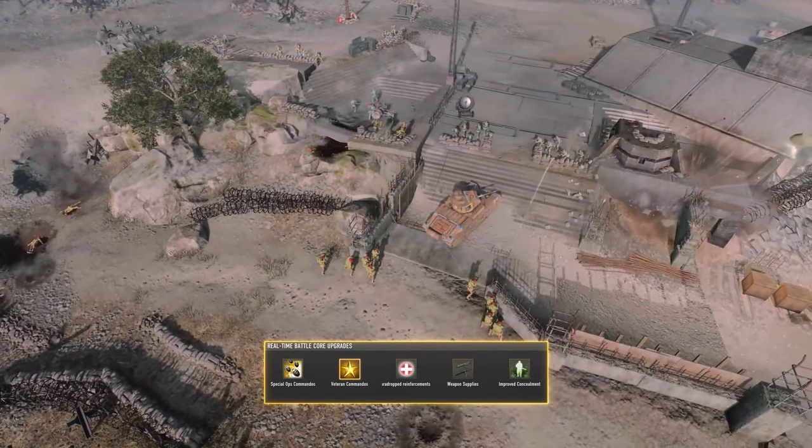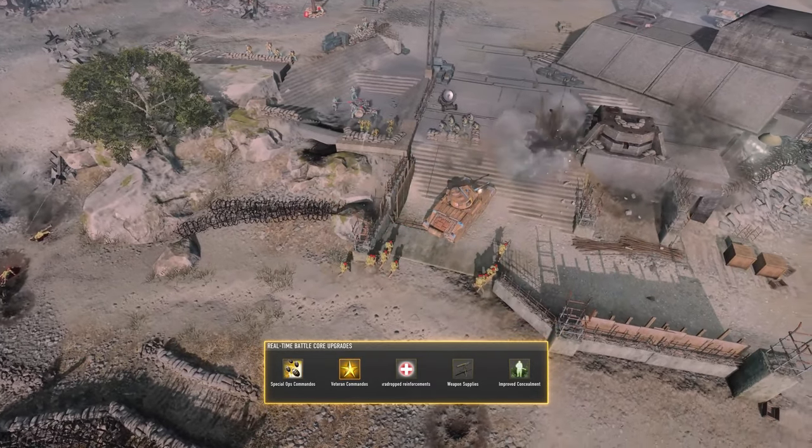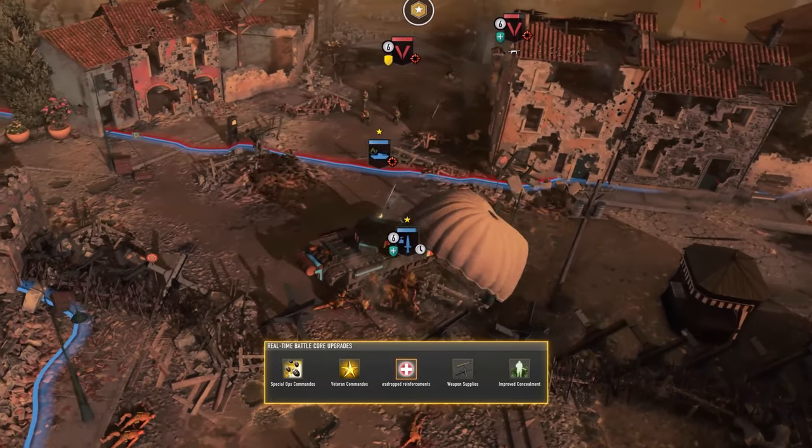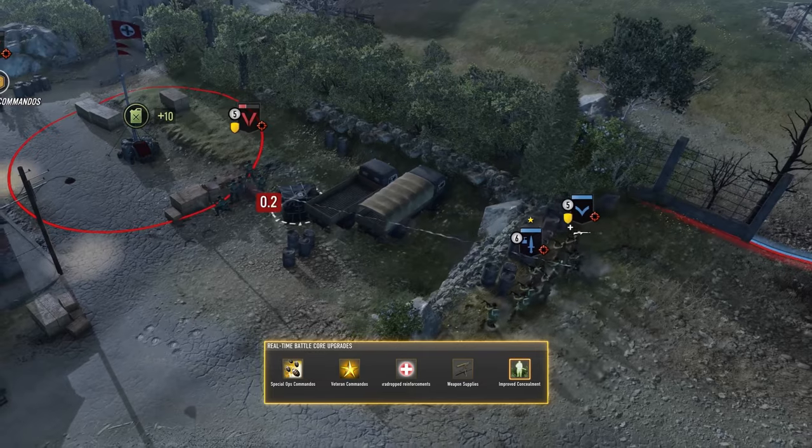Better training before they hit the field, air-dropped reinforcements to keep them replenished on the battlefield, and improved concealment for deadlier ambushes.